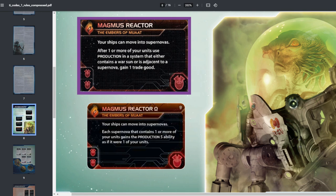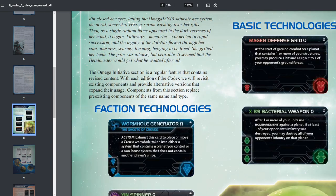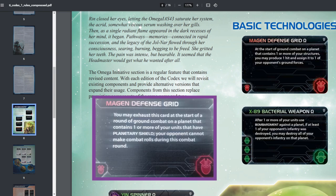There are also two basic technology Omega upgrades. The Megan Defense Grid Omega reads: at the start of ground combat on a planet containing one or more of your structures, you may produce one hit and assign it to one of your opponent's ground forces. The original required exhausting the card to stop opponent combat rolls for one round — highly luck-based. The Omega version gives something predictable and desirable, making it a real defensive improvement.